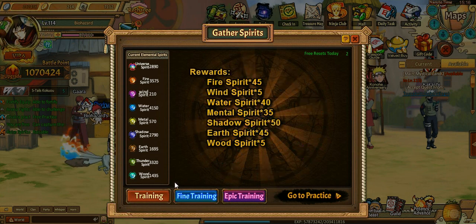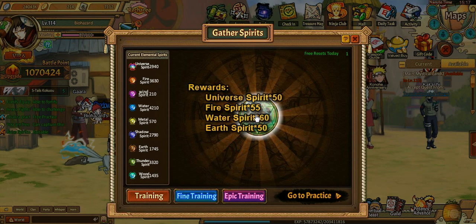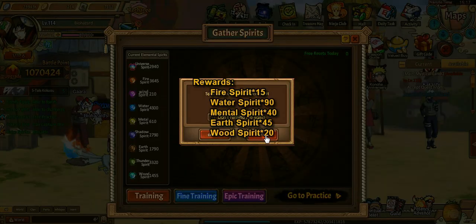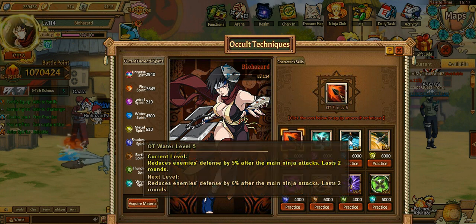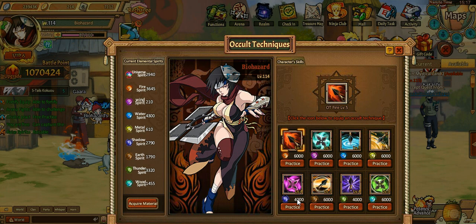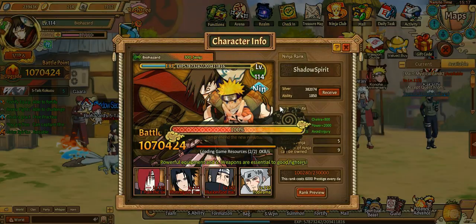Looks like we are gonna get that to level 4 pretty soon. Let me grab these spirits real quick. We are looking for the shadow one and the thunder one — I think those are the two we're looking for. I forgot which two we need to get to 4,000. That one's almost at six and I do have four for that one, so those two we're just gonna wait till they get to four.